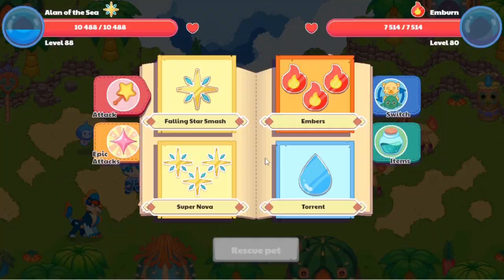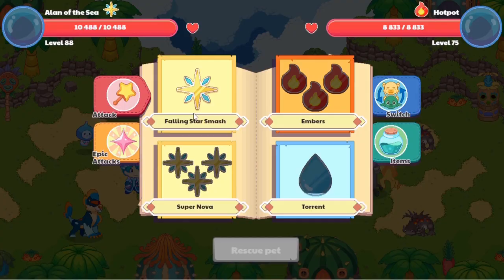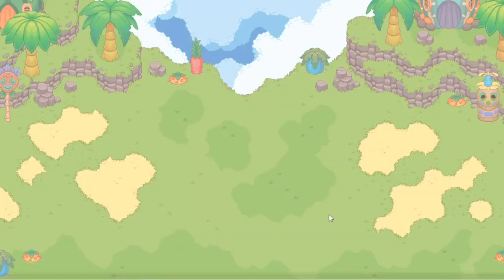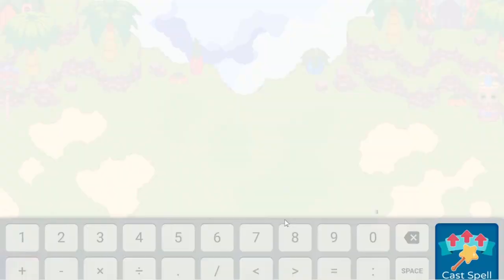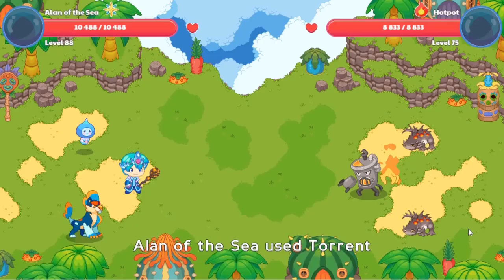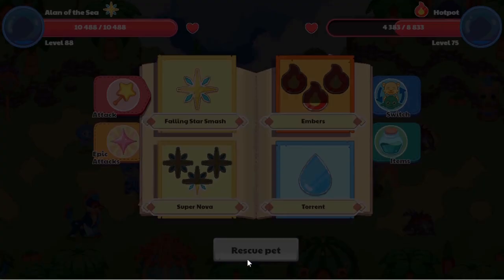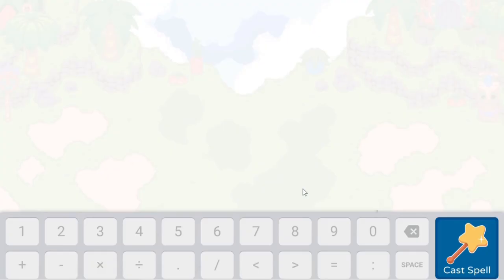Looks like these Embers just don't want to leave me alone. Now let's go into battle with the Hotspot and catch it. After the unnecessary Ember battle, we can now catch ourselves the Hotspot. Let me just cast a water spell because I know that does more damage, so I should be able to catch it quicker. There we go in one shot — we've done four thousand four hundred fifty damage, which is just below half of its health. So now we can just hit that rescue pets button and click yes.